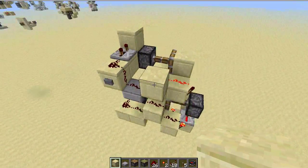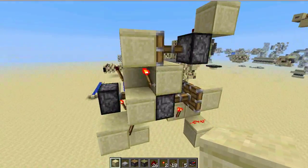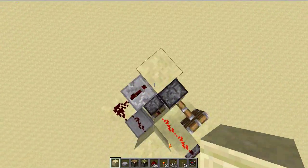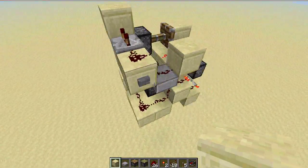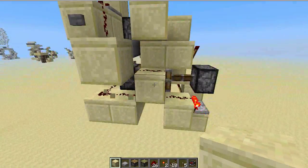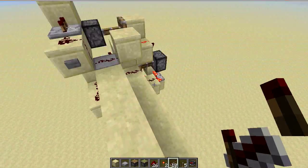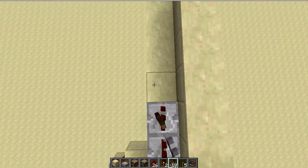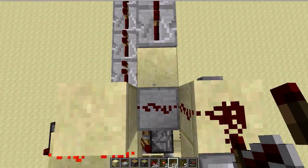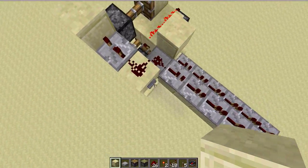It uses the same method as last time, and I was able to do some fancy tricks over here — I'll show you that later. To prove that it's instant, I'm going to place a bunch of repeaters here. And when I press the button, we can see that they all turn on at the same time.